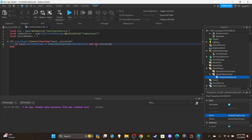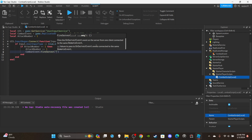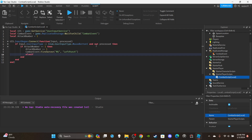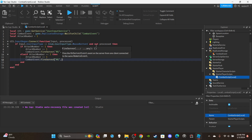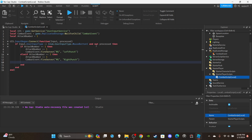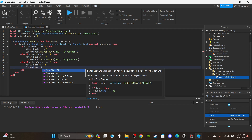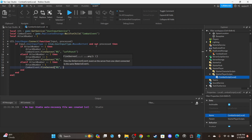Inside the if-block: if `attackNumber == 1`, set `attackNumber += 1` and fire `combatEvent:FireServer('M1', 'LeftPunch')`. Else if `attackNumber == 2`, set `attackNumber += 1` and fire `combatEvent:FireServer('M1', 'RightPunch')`. Else if `attackNumber == 3`, reset `attackNumber = 1` and fire `combatEvent:FireServer('M1', 'Kick')`. That's the full client-side setup done.